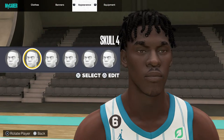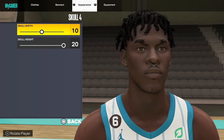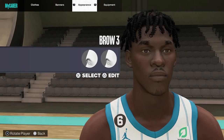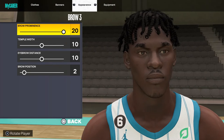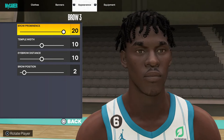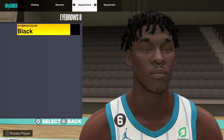All right, and this goal could be four — let's go for ten. Wink: let's go. Height: 20. All right, brawl: three, 20, 10, 10, 2. All right, eyebrows: eight. Eyebrow color: back.